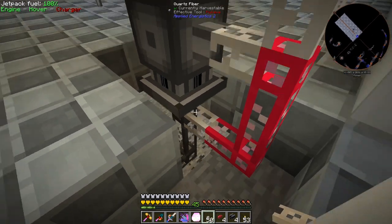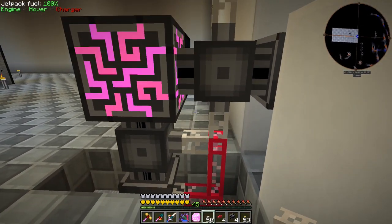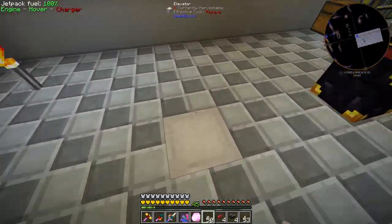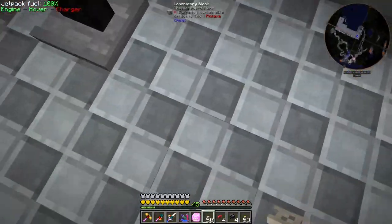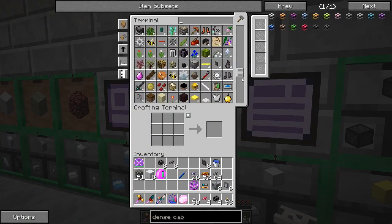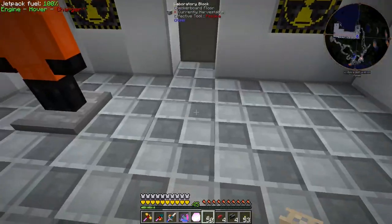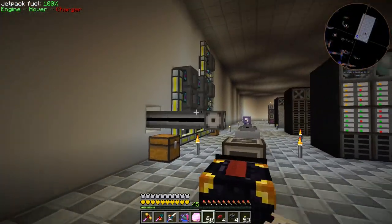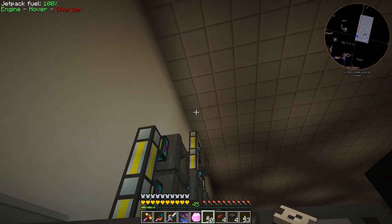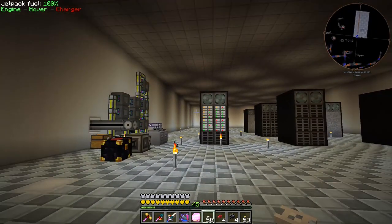Now this segment has power, the channels are connected, and the lights are on. Going upstairs we can see all our stuff in the ME system — yes, it's all there. That just saved us a whole lot of dense cables. I still need to go through and remove the old cable line and put in more P2P tunnels, so I'll do more stuff off camera.